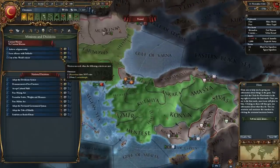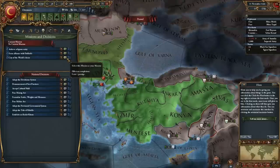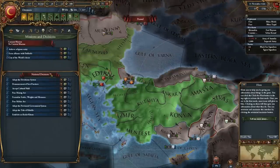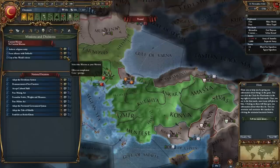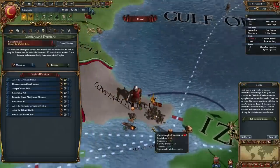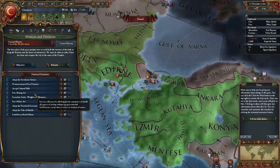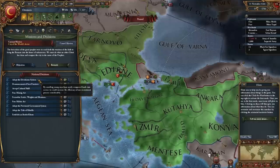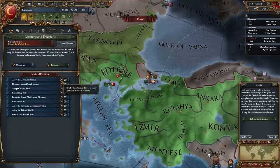These are missions which we need to achieve, and we get to select one. I'm going to do 'Achieve a City of the World's Desire,' which is going to be: take Byzantium. Now for some national decisions — we can adopt the Devshirme system, by enrolling young men from newly conquered lands into service to increase the efficiency of our recruitment process considerably.